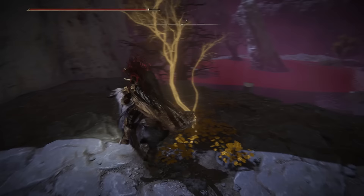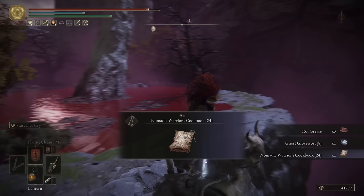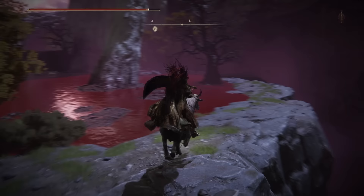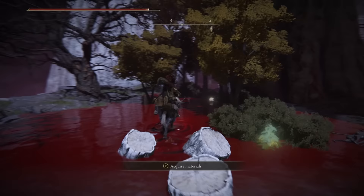From this golden seed, we're going to jump off toward the east, and we can grab 3 rock grease, a ghost glovewort 8, and most importantly, the nomadic warrior's cookbook 24, which will allow you to craft swarm pots and roped fly pots. I haven't used them myself, but I'm fairly confident they are essentially a consumable version of the swarm of flies incantation, which is insanely good. So for a non-spell caster to be able to use that is amazing — I may have to try them out.